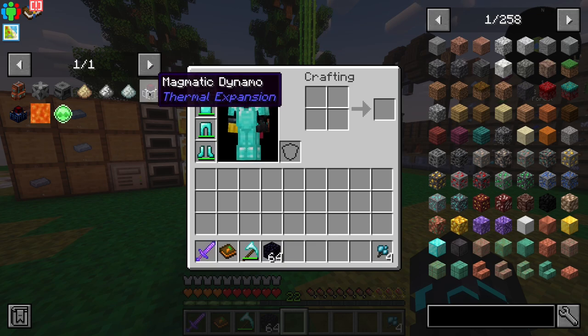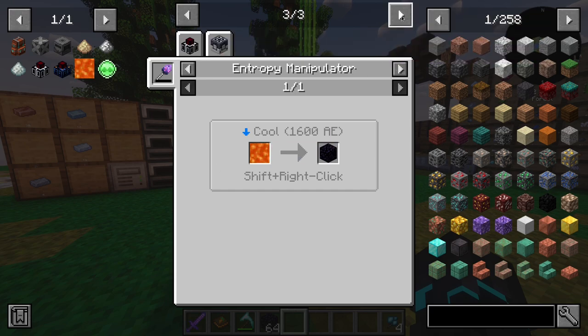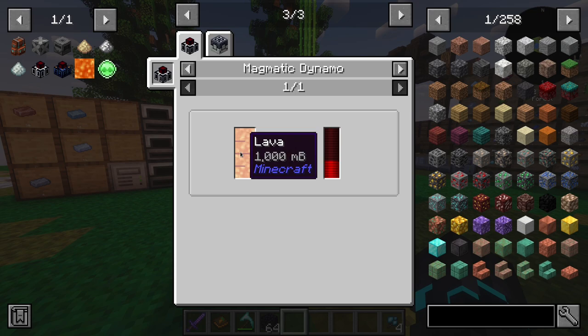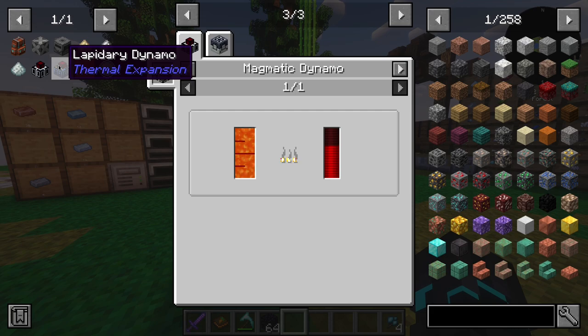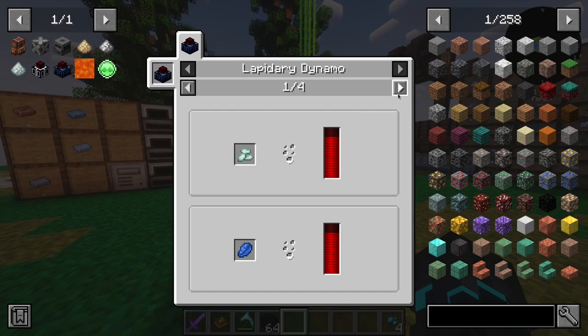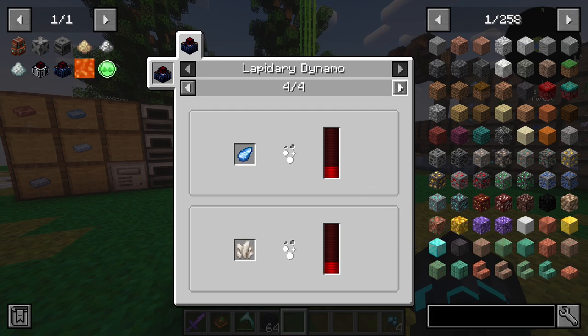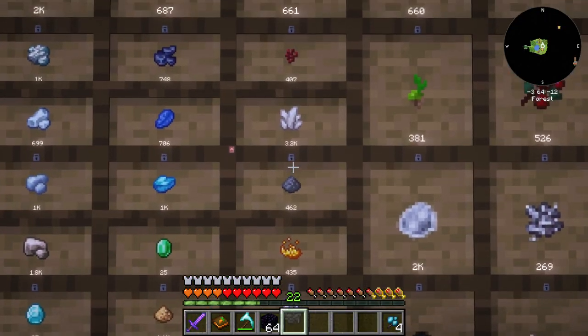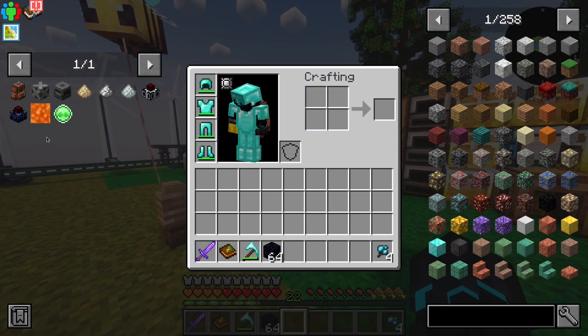Two specific dynamos from Thermal Expansion that I think are going to be pretty good. The magmatic dynamos can generate power using lava — if we look at the recipe, from one lava bucket we can generate 100,000 RF. We also have the lapidary dynamo, which uses crystals and gems to generate power. For example, one lapis generates 40,000 RF, and one quartz also generates 40,000 RF, of which we have plenty to spare. So I'm thinking we go ahead and make some of these dynamos.